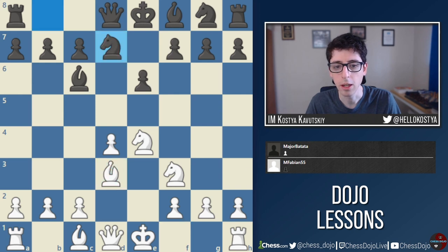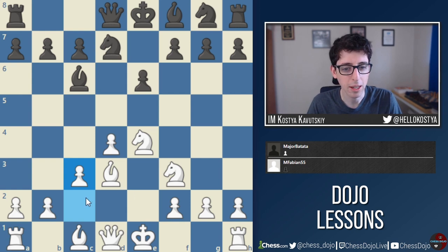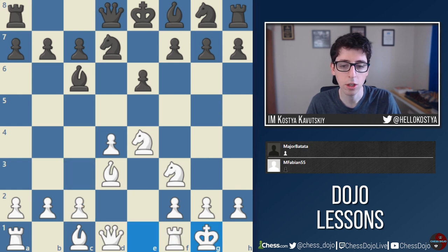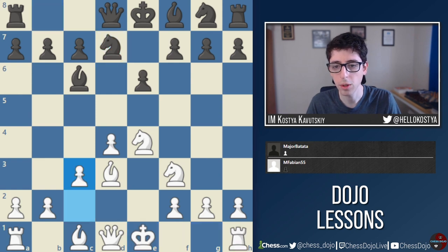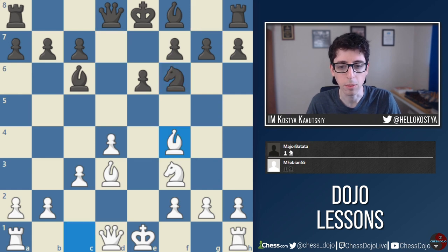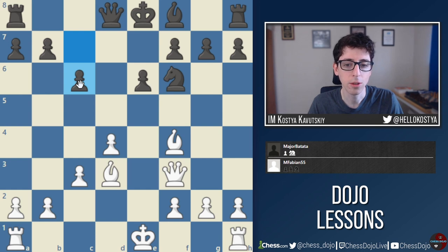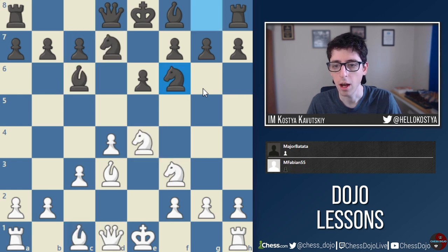White develops normally: knight f3, bishop d3, black goes knight d7, and then Mitch goes c3. If I'm not mistaken, this move was recommended by Grandmaster Negi in his popular e4 series. Nowadays players are often playing castles in this position instead. After c3, knight f6, white takes on f6, knight takes f6, and plays bishop to f4. Black then plays the very typical Fort Knox move bishop takes f3, giving up the light-squared bishop, then plays c6, establishing a light square strategy.